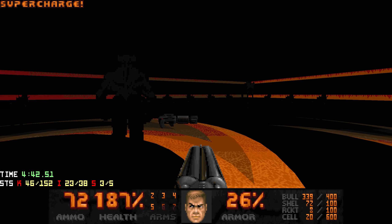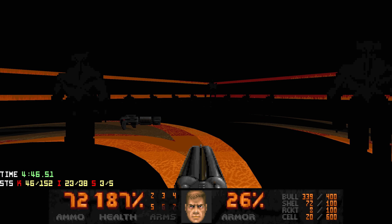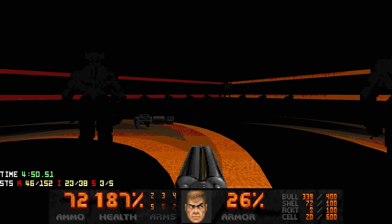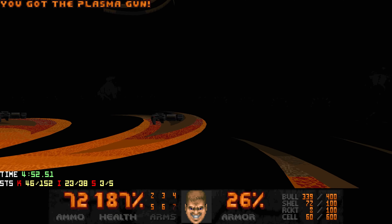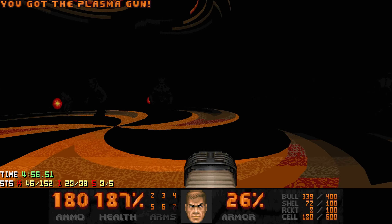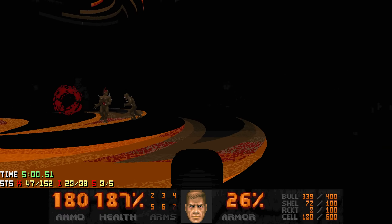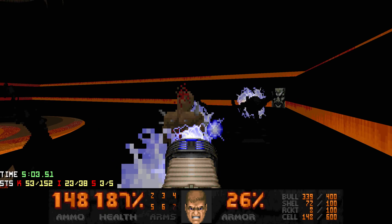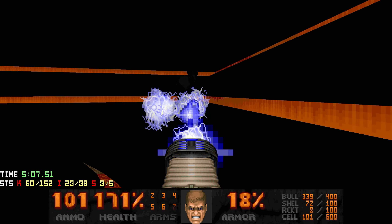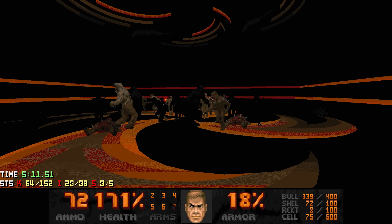When you grab the soul sphere you're going to get teleported to this room. There are four plasma rifles and a revenant in each corner. You really just want to take down the revenants first. But if you don't make a sound, you can wake up these Hell Knights, grab the plasma guns, kind of make them infight with the imps, and while they're busy start blasting the revenants one by one. When they are dead you should be fine.